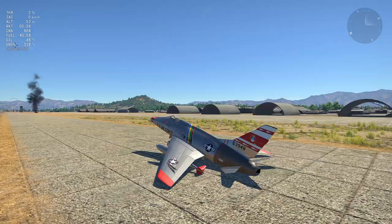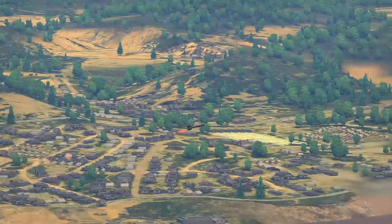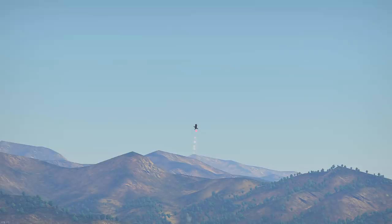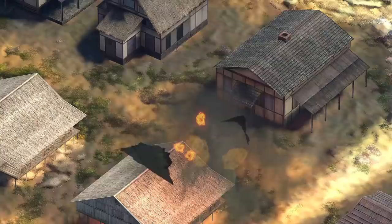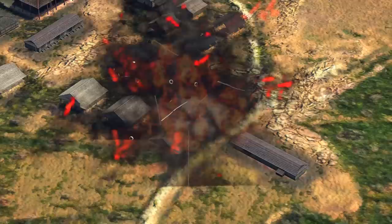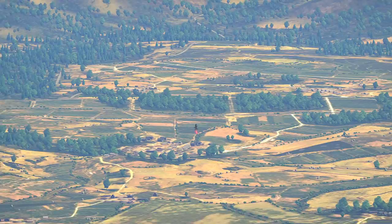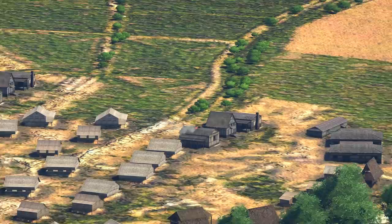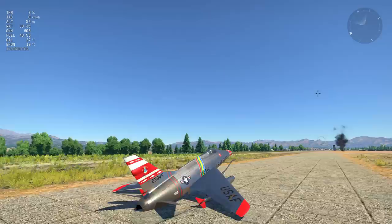So having tested how the missiles perform and fly, are they going to be killing tanks left and right from 5km away and breaking the game? It depends. If the camera exploit makes it into the live game in arcade and realistic mode, then yes — they are extremely effective and easy to guide from very long ranges. However, historically the FJ-4B never had camera-tracking equipment; it had a special sight in the cockpit. Without the exploit, it is actually quite hard to line up the missile even on stationary targets, let alone a moving target from 3km away.